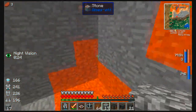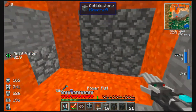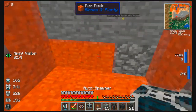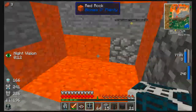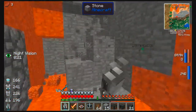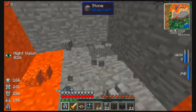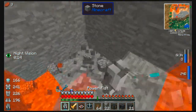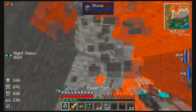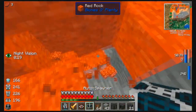We're gonna fill this wall in with some cobblestone just so we don't get any mobs spawning. This floor here is going to have the auto spawner back here, set down here, and then the villagers are going to spawn and be pushed forward by some fans into a drop area.